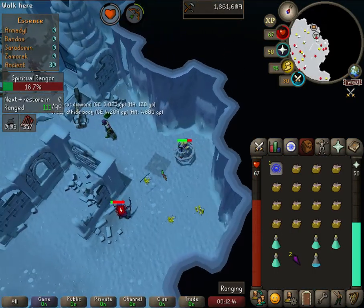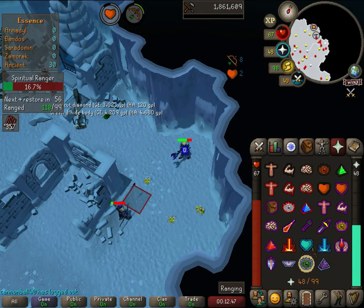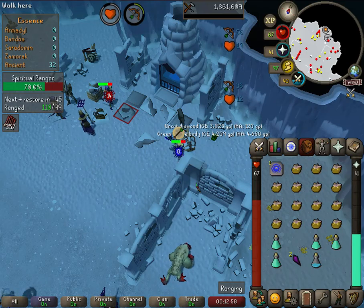There's the spec right there. As you can see, it puts a snare on you. I'm glad I was able to let that show you — it hits you for quite a bit and it disables your prayers as well. So if you just move away from that, it won't be able to do that.